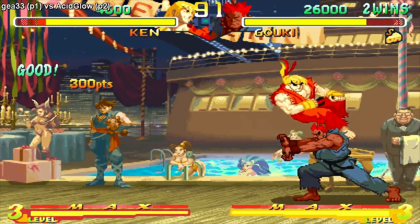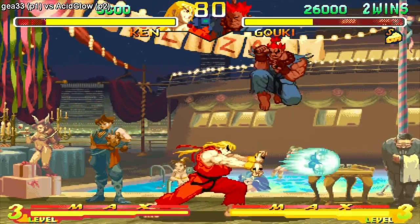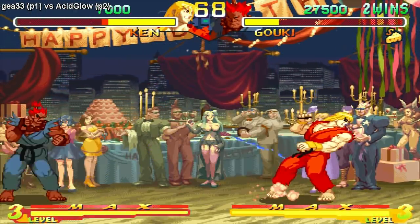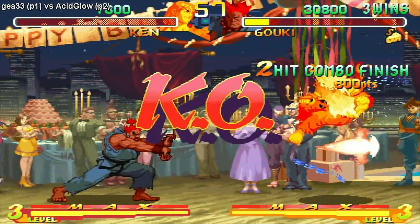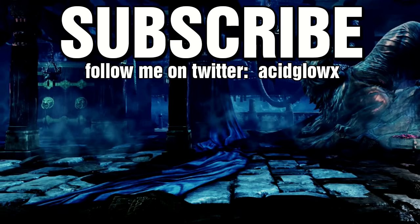I totally missed that air fireball. I need to get out of the corner — I'm back in the corner! Don't forget to block! Oh that's right, you can't block on the last hit. Two chip wins! Alright then. So that wraps up that set on Street Fighter Alpha 2 on Fightcade. If you guys enjoyed the video, leave a thumbs up and I'll bring some more in the future. Thanks for watching, I'll catch you guys next time!